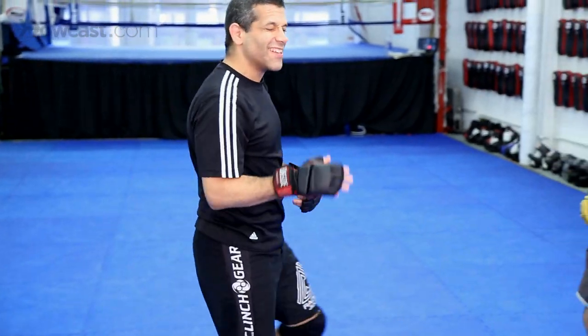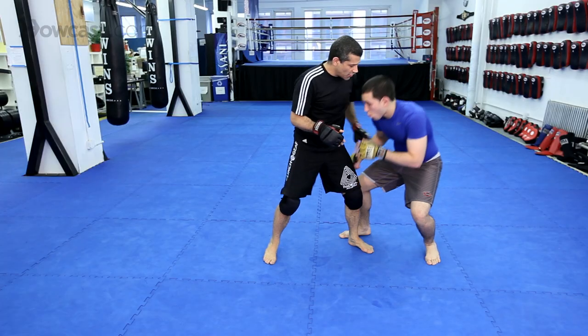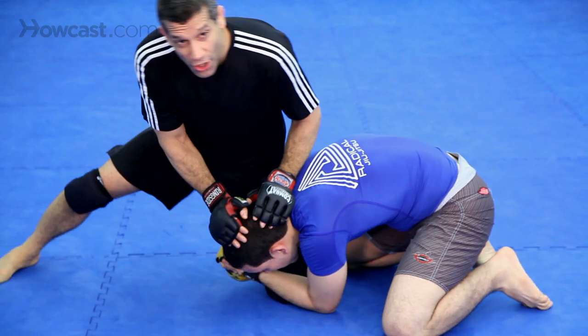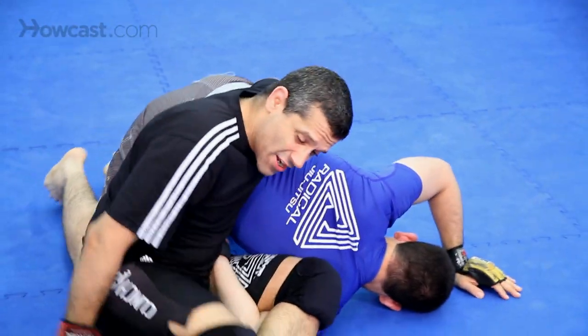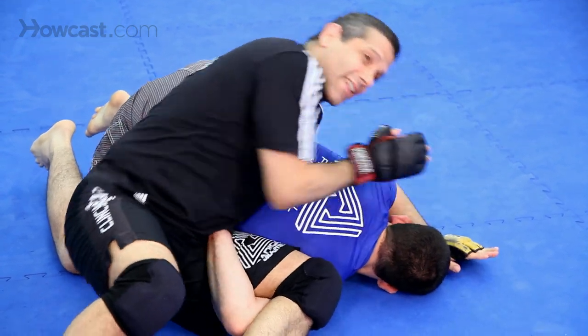This second one is a little bit more when you're on the ground. A lot of times he's shooting in. We're here. Turn, grab his arm, roll. Bend your legs, come up, punch him in the face — omoplata.